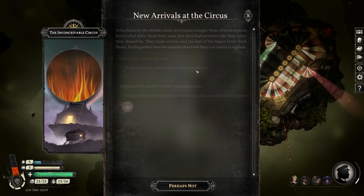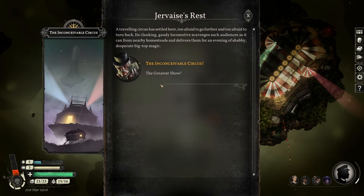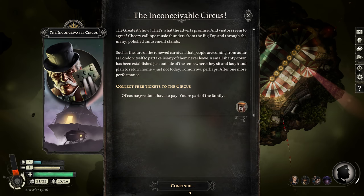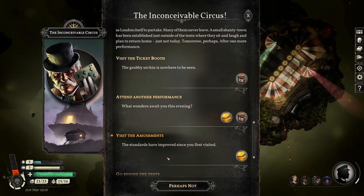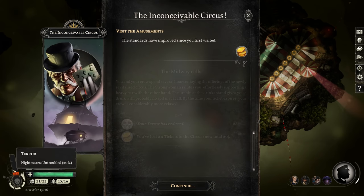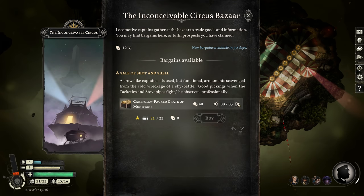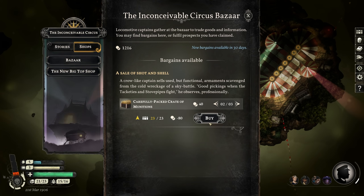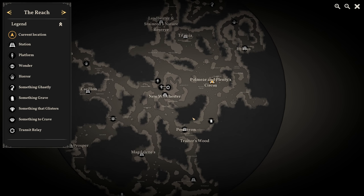At the Circus now. Let's do the new arrivals — listen to their stories, reduce our terror. Collect our free tickets. Write a port report. Visit the amusements — down to 20% terror. Any deals? Yes. That's another bonus of going across all these places — you get tons of bargains. At this point I'm going to go back to New Winchester just to dump off all my bargains, and I've got to make sure I don't turn in my port reports this one time.